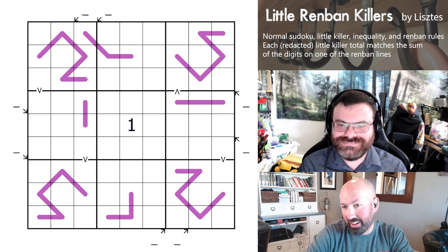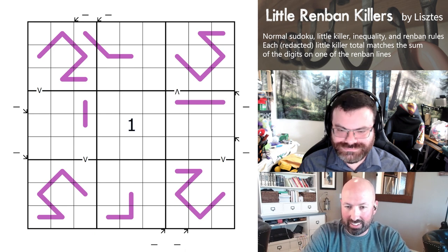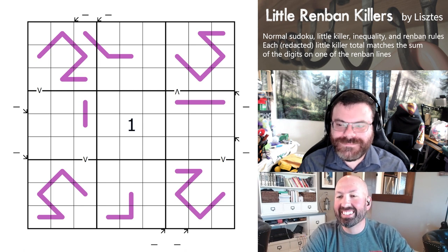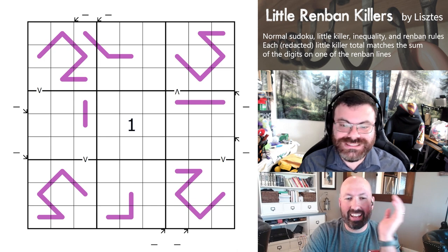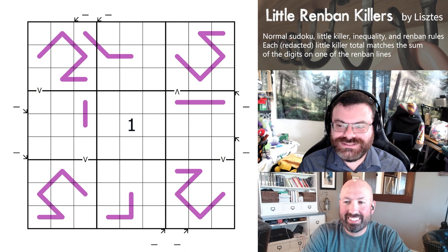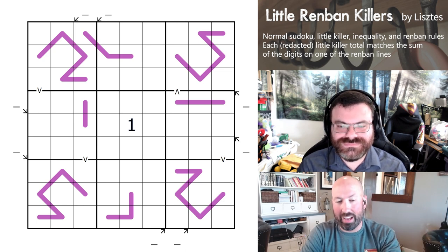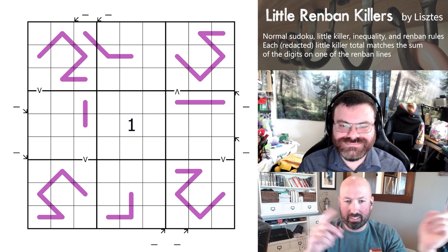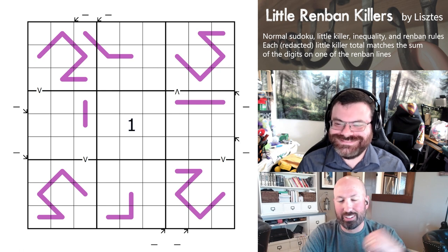Apparently an SZ in Hungarian is pronounced like an S for us, and an S in Hungarian is pronounced like an SH to us. He didn't give me that specific lesson, but he did tell me how to pronounce it a while ago. I usually just mispronounce names and go with it. David has his own YouTube channel where he does live streams, nice long ones — links will be in the description.